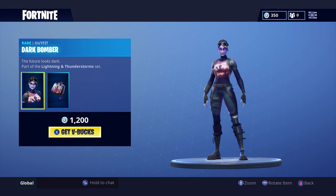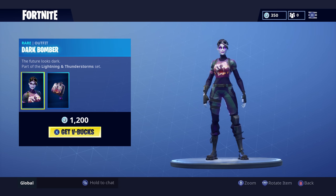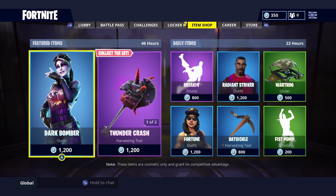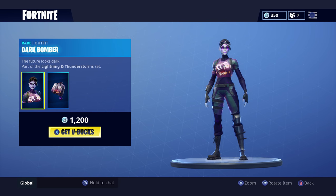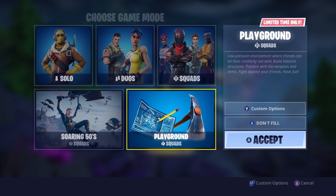The pickaxe is 500 V-Bucks, the skin is 1200, and the glider is also 1200, so it's quite a lot if you want everything, but it's a very cool set to collect. I'm so excited this finally came because it was teased in a wallpaper a long time ago — the Bright Bomber skin was shown pointing at the cube, and the Dark Bomber appeared in the reflection, so we knew it was coming.